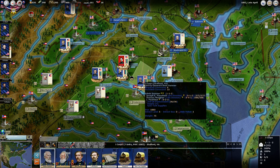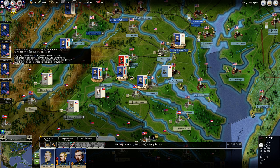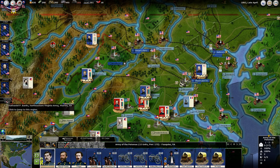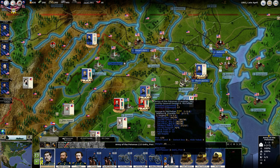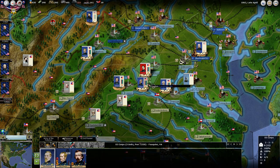So now we have the first core, the second core, and the third core — and I believe they actually would show up here. Grant's core, Lou Wallace's core — yeah, so now we have three decent units here.